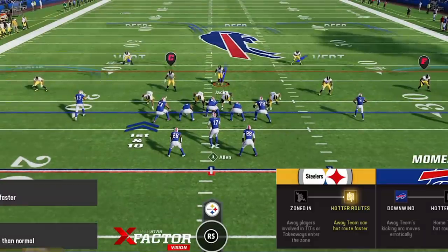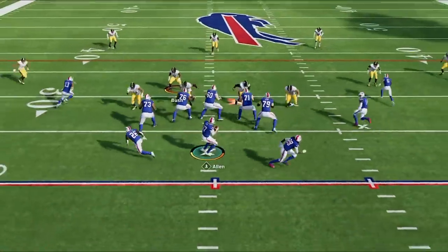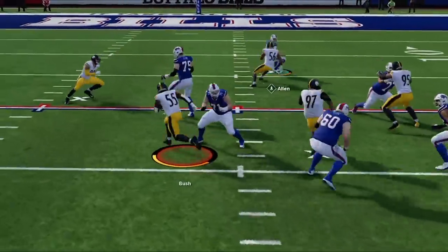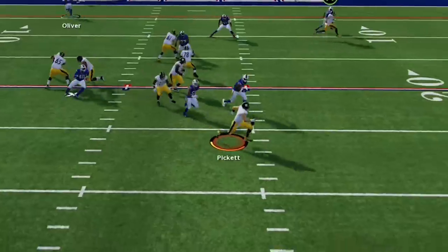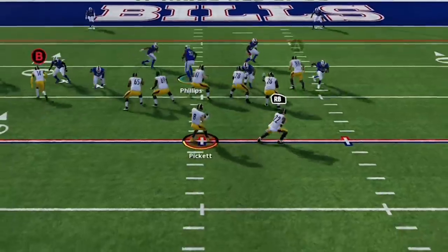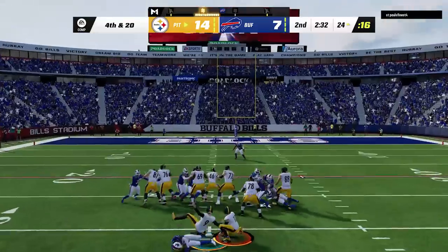On defense I see a lot of people running cover 2 zone, so I call that play myself, make a few adjustments before dropping down on a dragging tight end, and I get the ball right back on the very next play. I get tackled in the red zone and the drive stalls, as we get back-to-back pressure on the next two plays with Von Miller getting the instant sack, so I take the field goal to take a two-score lead.